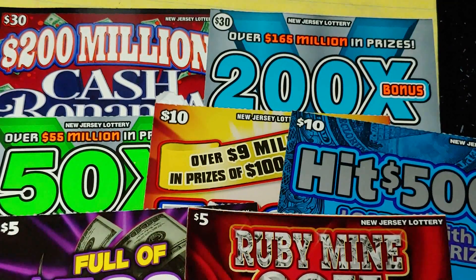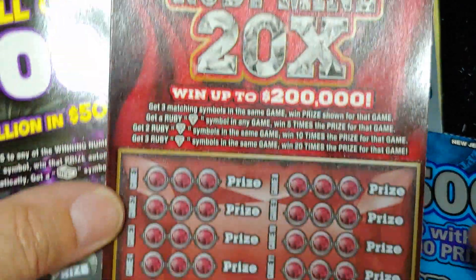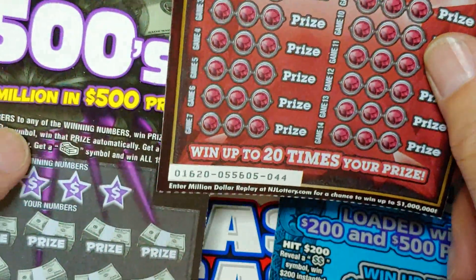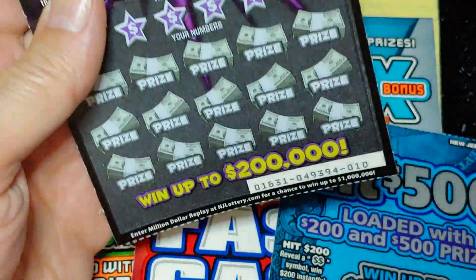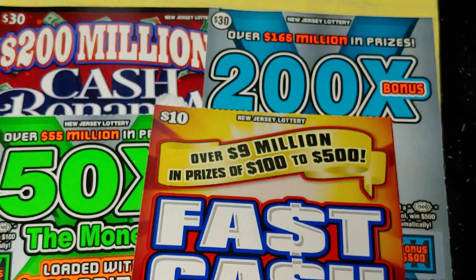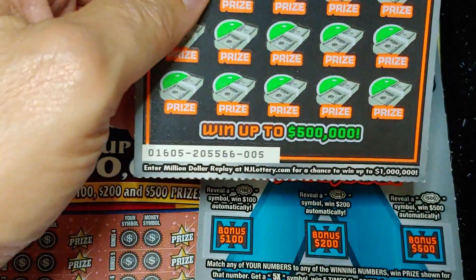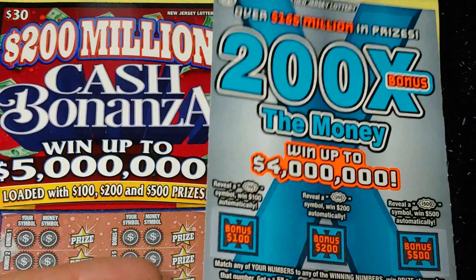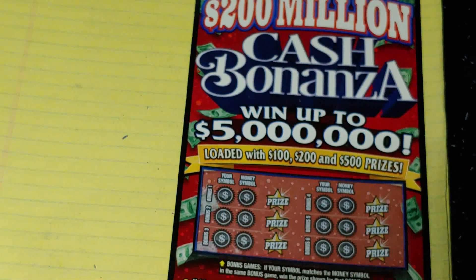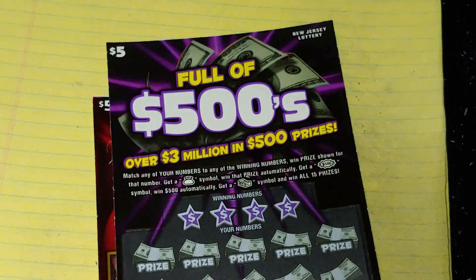Hey YouTube, NJ Scratcher here with $100 worth of New Jersey Lottery tickets. We have a bunch of mixed-up tickets today, so we're going to try it. We have a Ruby Mine 20x ticket number 44, a Full of 500s ticket number 10, a Hit 500 number 21, a Fast Cash number 26, a 50x the money lucky number 5, a 200x the money lucky 13, and a Cash Bonanza ticket triple zero — first one in the pack. Let's start with the $5 tickets, and we'll start with Full of 500s.